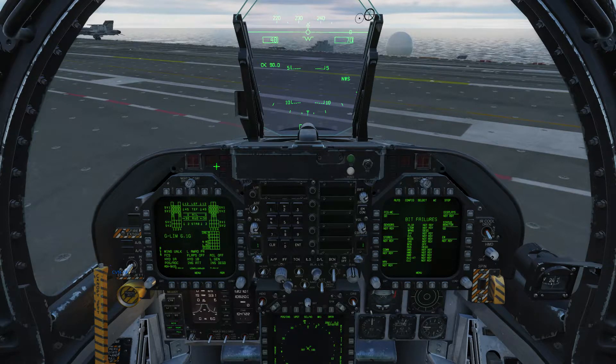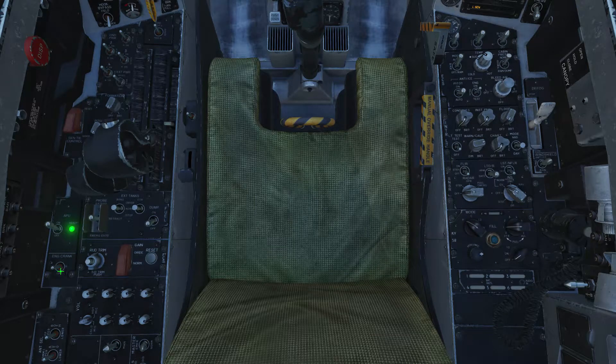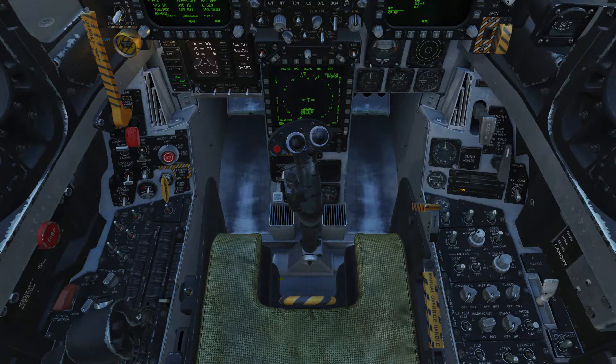The next step is to set the INS to carrier, so that will start aligning while we're doing some other stuff in the background. We're now going to crank the left engine by left clicking on the engine start switch, and once again move those throttles to idle for the left engine and wait for 60% thrust.